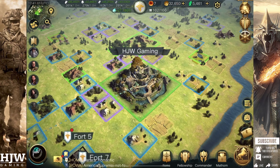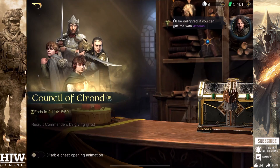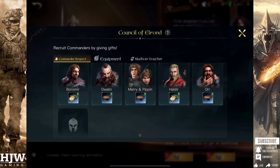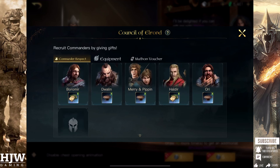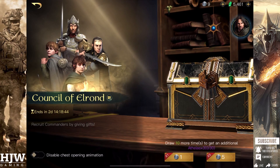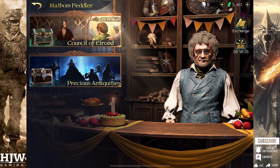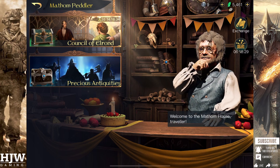For the Mathams, I'd recommend saving up until a chest comes that gives you a respect item for the commanders or equipment that you're looking for, and you can spend them as and when you want. As for the gems, it's important to spend these wisely as it is very inefficient to spend them on the 400 gem chests. In my free to play guide I ran through the various ways I would not recommend spending your gems — if you want to check that out just click the link in the description.